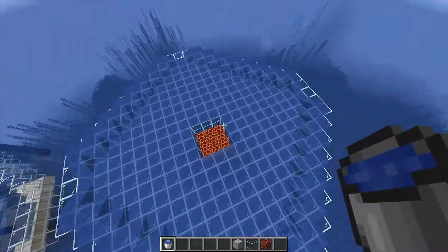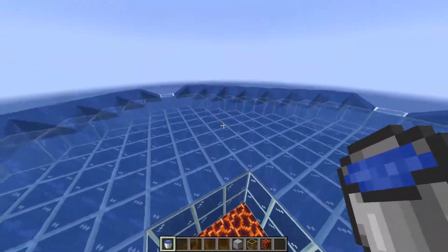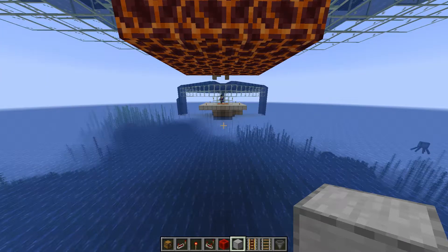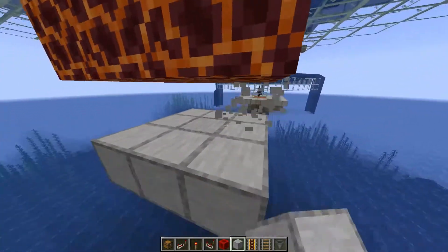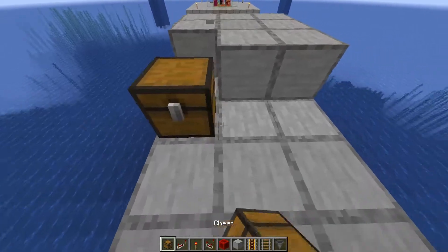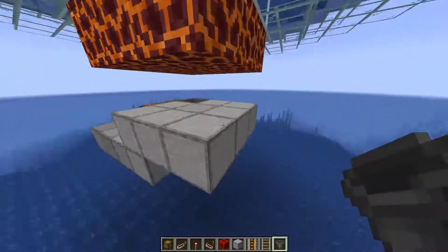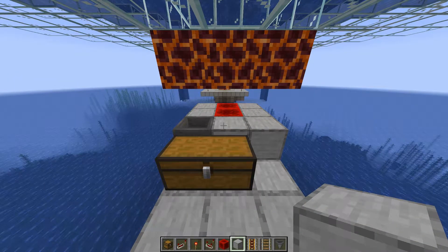Now you're basically finished with the catching part of the farm. We're going to build the collecting part underneath the magma blocks. Start with a 3x3 platform using any block — we'll replace it later. Place a chest in here, then a hopper facing the chest. Then replace the two adjacent blocks with redstone blocks. Now you're done with the floor and it's time to start placing rails.